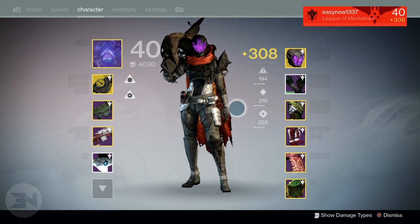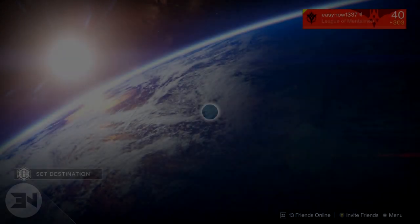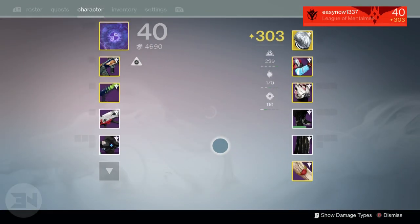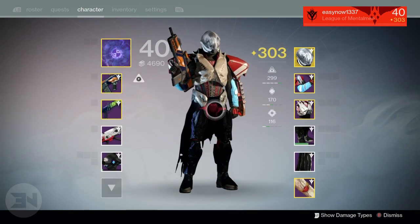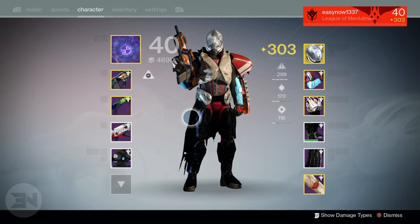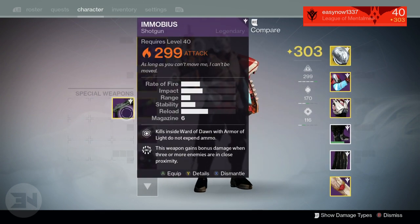The 310 Quilliam's Terminus is still here and I may infuse that into something else — you'll find out why when I get to my warlock. Moving on to the titan: I got a normal shotgun, the Silence of Aeon, at 300 defense, and I put it into my Immobius to push that up to 299.